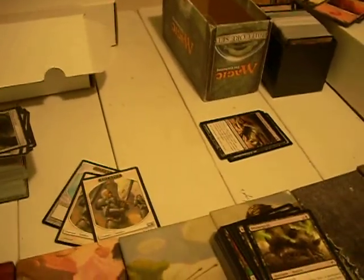Blister Grub — it's a 2/2 Swampwalker. When it goes to the graveyard from the battlefield, each opponent loses 2 life. No one cares. No one runs this because they want to. You won't see this in a constructed deck anywhere unless the person has a ridiculously small card pool.